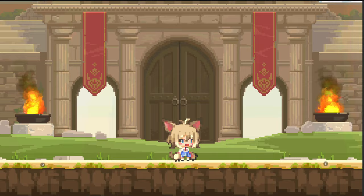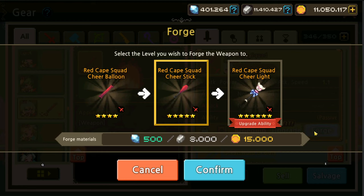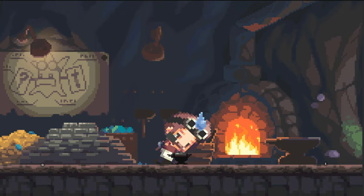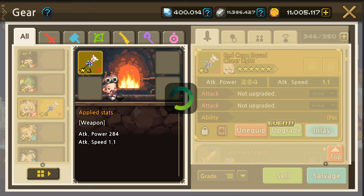She is a cat girl — proper cat. We do have her soulbound weapon and we were lucky enough to grab it. Let's level it up now from Red Cape's Quad Cheer Balloon to Red Cape's Quad Cheer Stick to Red Cape's Quad Cheer Light. We get enough mats to max it out so we'll craft it. We got it to two six-star as well, and now we just need to upgrade it. Let's have a quick look at her stats and see what engravings we should put on.